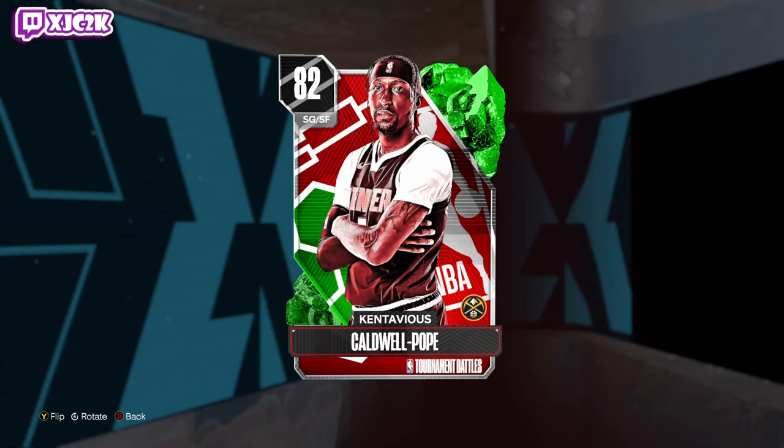Yo, what is good, YouTubers? Welcome back to another JC2K video. In today's video, we're doing gameplay with the brand new Emerald Contavious Caldwell Pope — KCP — just like the two cards I've already done gameplays on, Derek White and Jared Vanderbilt. He looks like a really, really good Emerald, a great salary cap card for right now and a card with huge Evo potential because he plays for a great team.